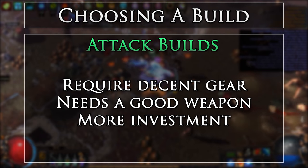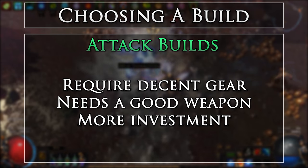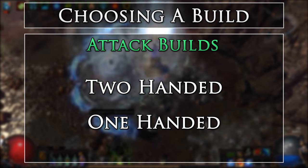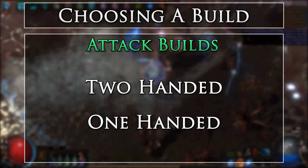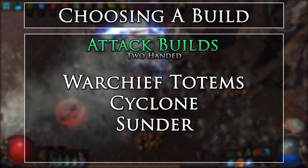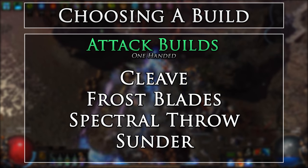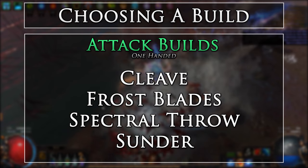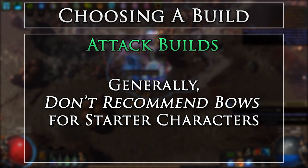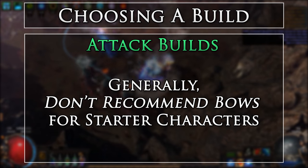Viable summoner builds include the following. Attack builds are the hardest to get going for the average user, as they greatly rely on gear to get the best scaling from your skill gems. However, there are many great weapon types and skill options to make use of. There are two main categories of attack builds: two-handed and one-handed. Two-handed are the easiest of the attack builds to get going, as well-rolled two-handed weapons are generally easier to get than one-handed weapons. Some good skills to use with two-handed weapons include the following. Cyclone is a great standout here, as you are able to deal damage while moving. This skill can be used amongst many of the classes and makes for a great option. One-handed builds are a bit more difficult to get working, but can have some great power once you reach the appropriate gearing. Some good skill options to use with one-handed weapons include the following. I generally do not recommend starting as a bow-based character, as it can be very rough, especially for newer players. If you do feel like you can pull it off, by all means go for it.